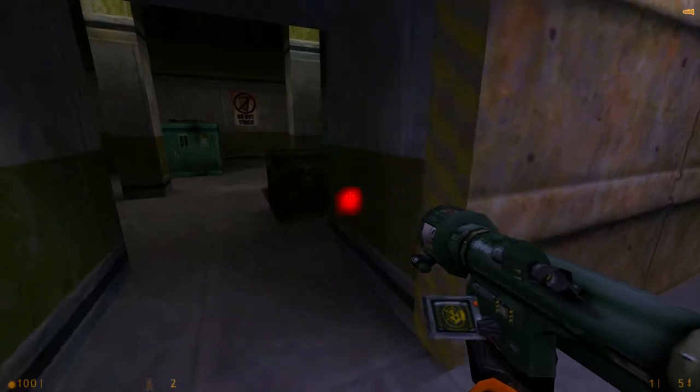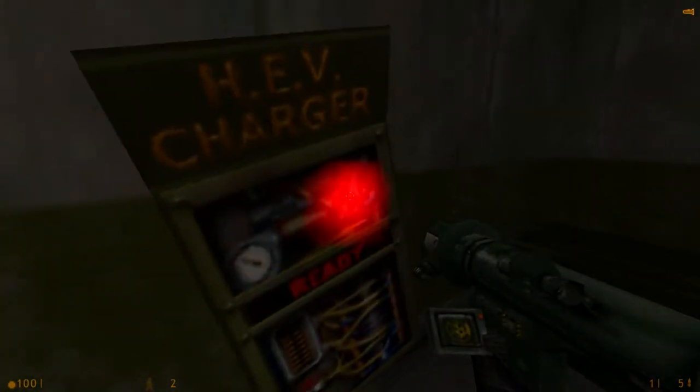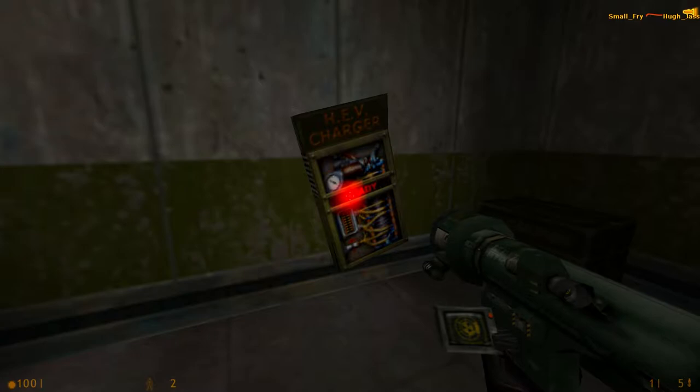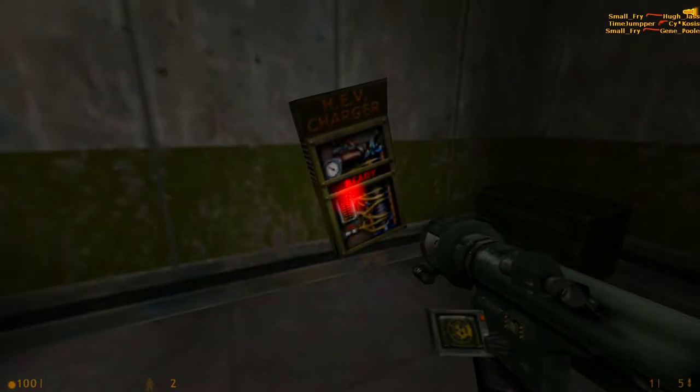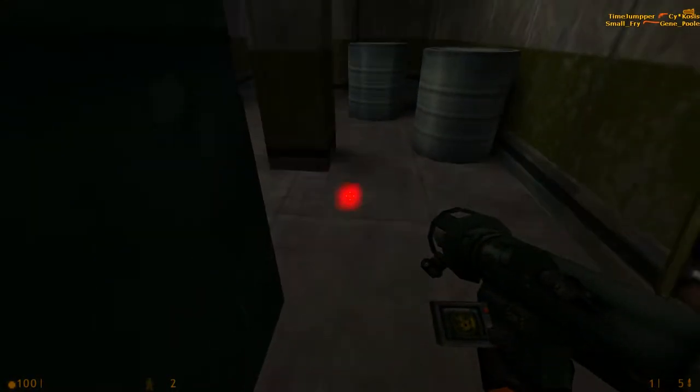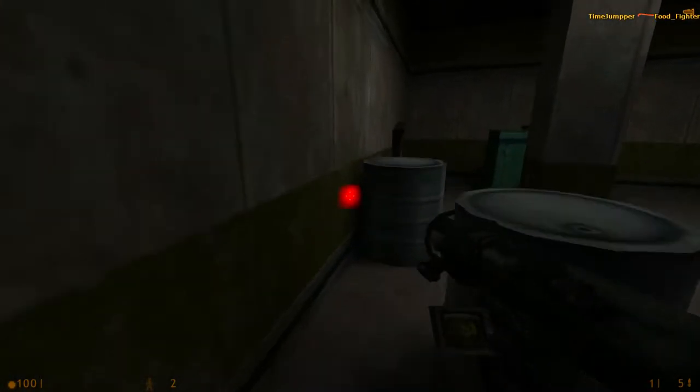Now if you go to this room, you've got something interesting — back to this map's development. This was a prototype version of the HEV charger that they decided to just leave in here as a little easter egg. Obviously you can't use it, it's just a prop, but it's just funny to think about.